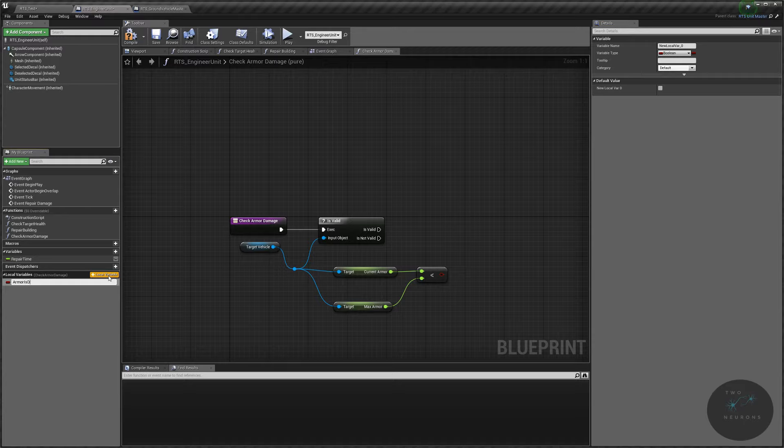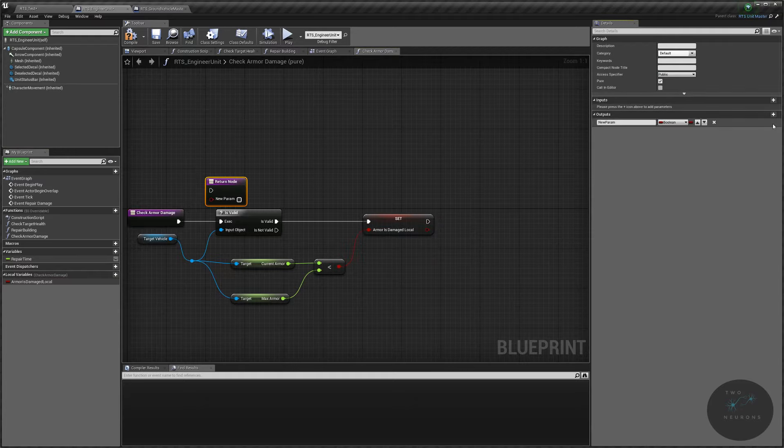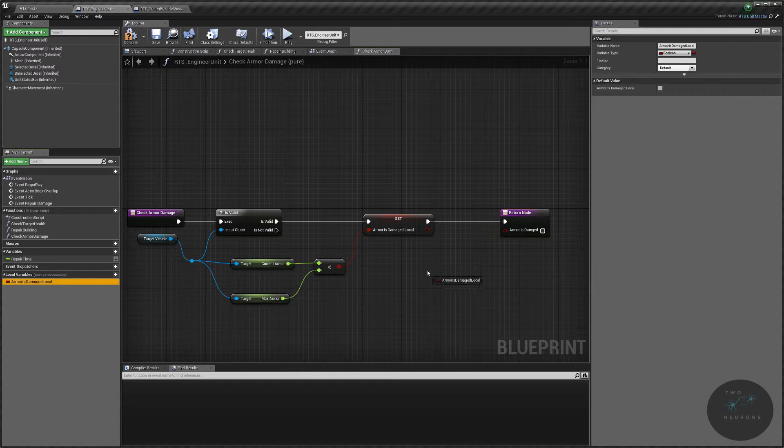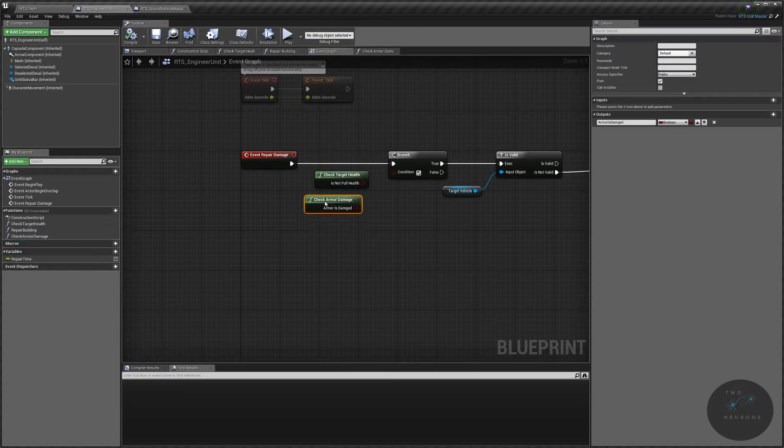Select the input node, create a new output parameter called 'armor is damaged', plug in the local variable, and if armor is damaged pass out a true value. Compile and save. Go back to the event graph, grab 'check armor damage'. If the armor is damaged OR the vehicle health is not at full, then we want to engage repair — use an OR statement so either condition triggers the repair.